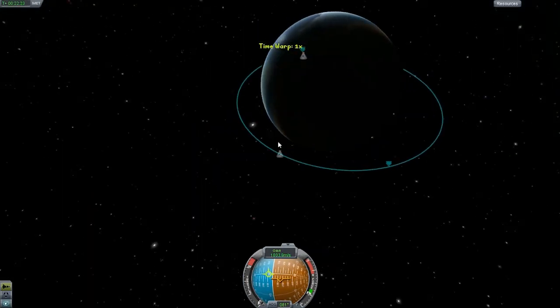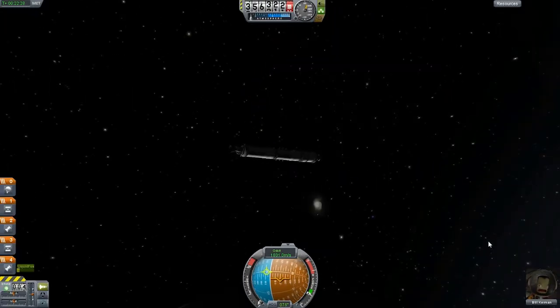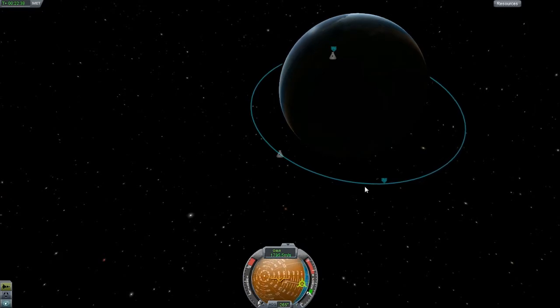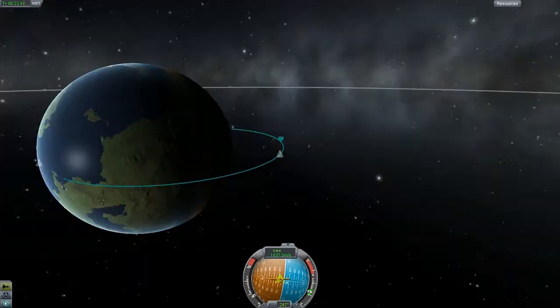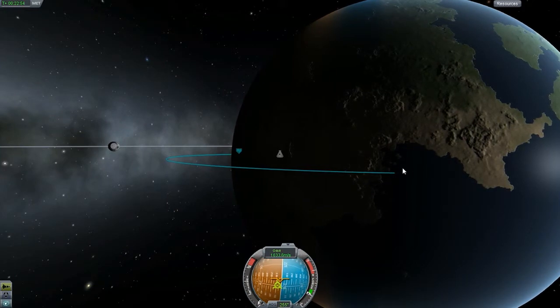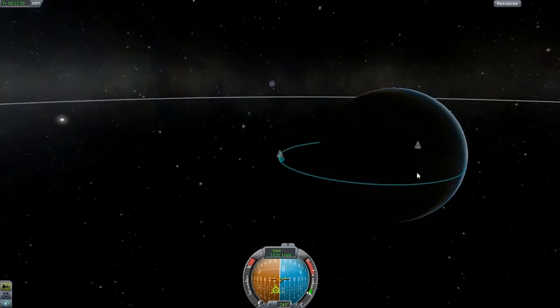We're almost at our apoapsis and now it's time to de-orbit Bill here. Bill Kerman is not feeling the greatest — he wants to go home, wants to land. So the easiest thing to do here is to move to our retrograde vector, or our backwards direction, and slow ourselves down and burn home. There we go — our periapsis has actually disappeared and we'll be landing in the ocean over there. Now, because of our actual aerobraking and stuff, we'll land closer into the mountains there, but we should be fine.